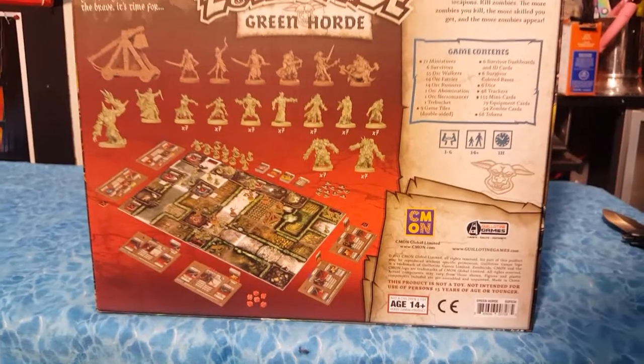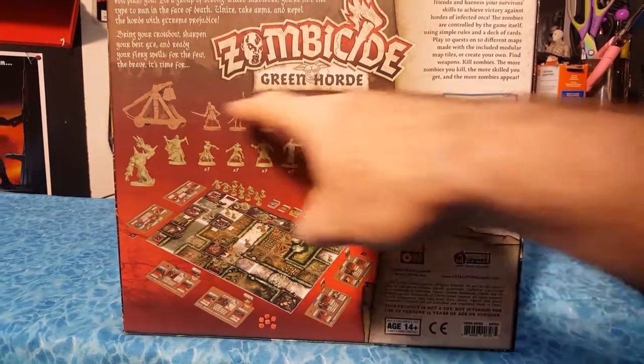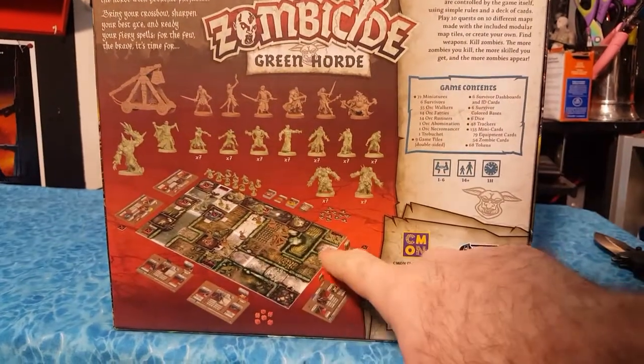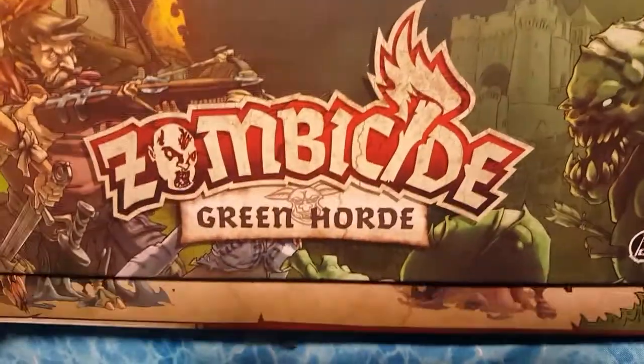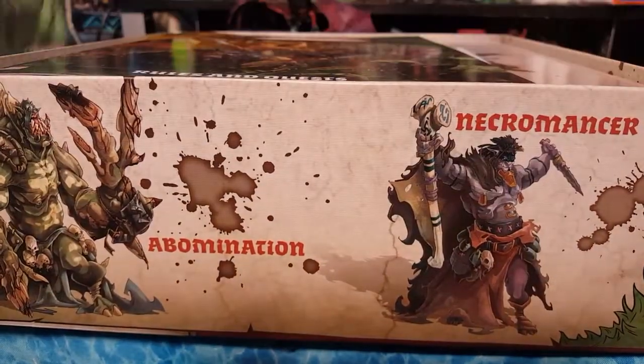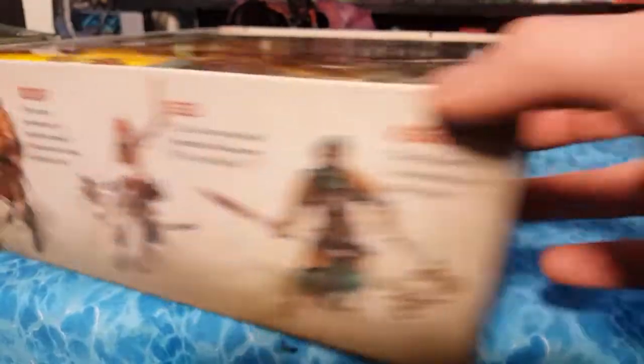And here you can see the box contents. We have some adventurers and a bunch of zombies, board sections, and I see a catapult — or trebuchet, whatever you want to call it. But let's open this guy up and see what's inside. Already we can see a Necromancer and an Abomination on the sides.